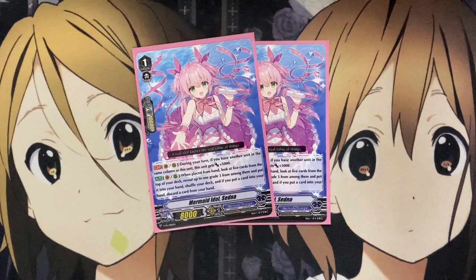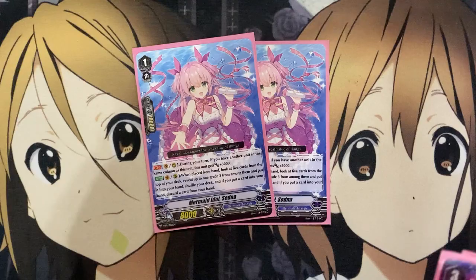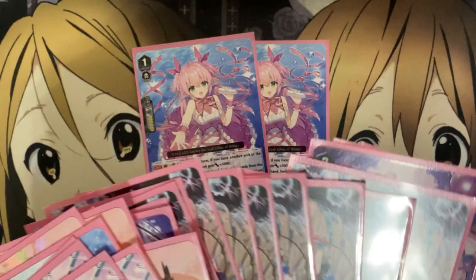Lastly for the Grade 1s, being another affordable box topper promo, I run 2 Mermaid Idol Sedna. It's Grade 3 search power — you want to search out plenty of Pressives, but you still want to have the go-to ride target Serity to your hand. So having the Grade 1 searcher to add it from your deck is a big help. If you wanted to add a fourth copy of Serity into the deck, you can take out one of the copies of Lissolette or drop one of the Pressives — though I do like the count of ten, so more likely dropping Lissolette to three and putting in a fourth Serity would be the best option.